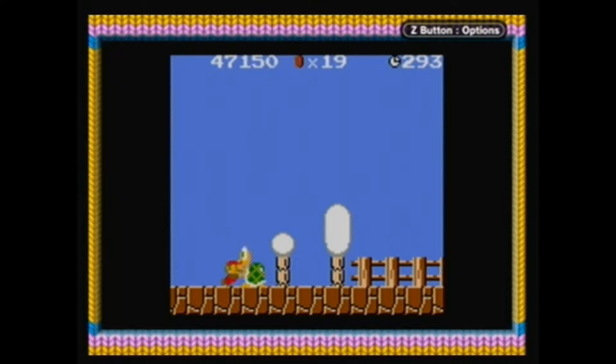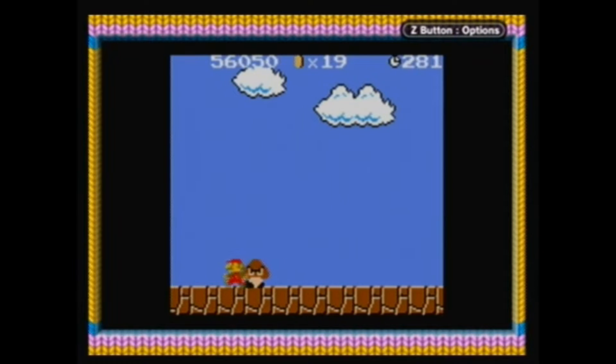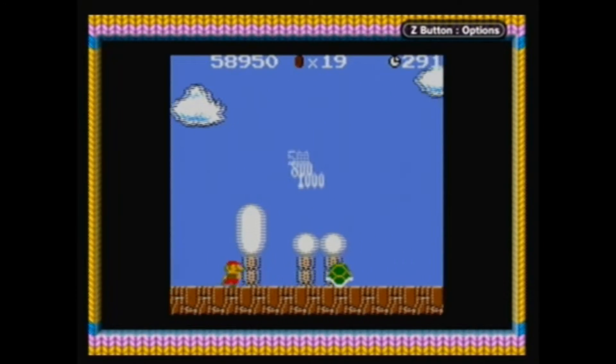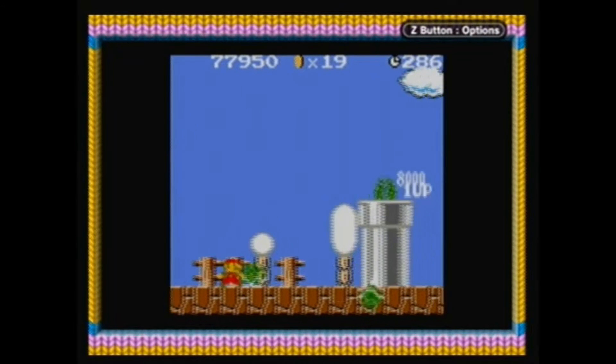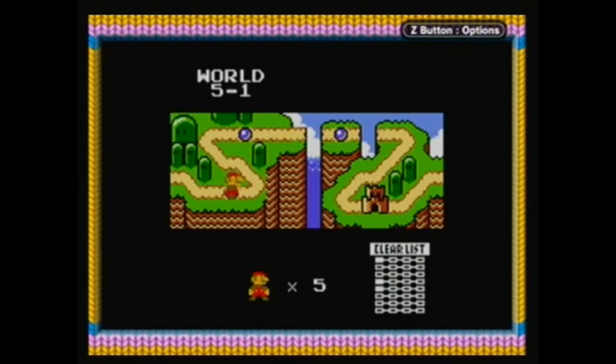So you're going to want to get hit right here, but what you're going to want to do is kill that Koopa shell. What you're going to do here is kill this Koopa, run along with this shell, get a one-up, and then just die. And you can do this indefinitely — just keep doing that until you have 300,000 points.